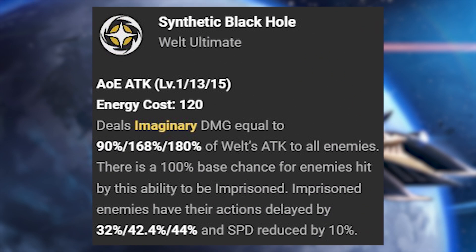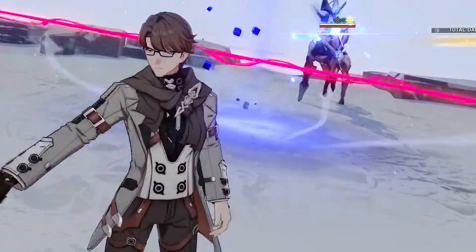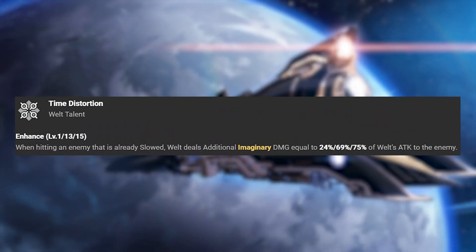His ultimate, Synthetic Black Hole, is an AoE attack that deals imaginary damage equal to a percentage of his attack to all enemies. There's a 100% base chance for enemies hit to be imprisoned. Imprisoned enemies have their actions delayed by 32% and speed reduced by 10%. Energy cost is 120.